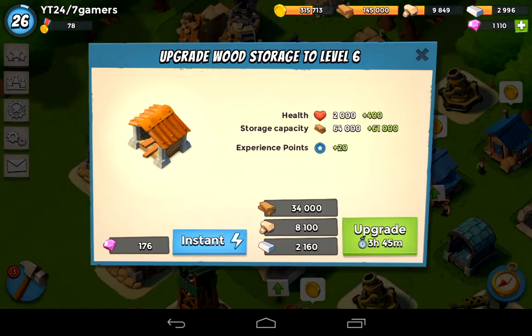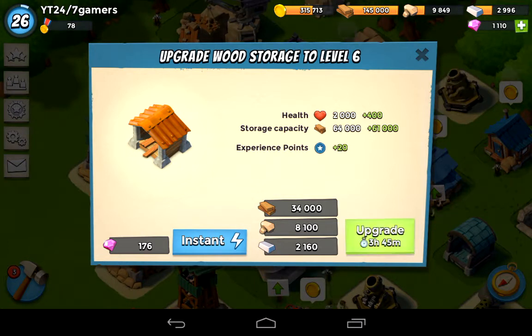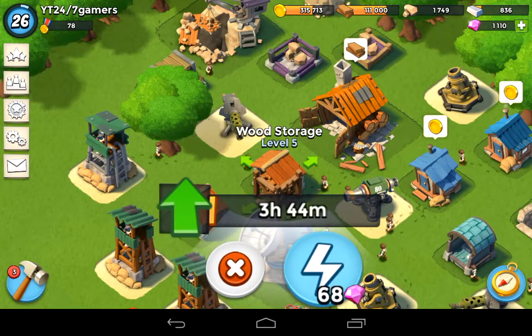It is currently at level 5, and by doing this, core storage capacity will be increasing up plus 61,000. I was hoping to double up, but it's good for only 34,000 wood, 8,100 of the stones, and 2,100 of that iron. With a 3 hour 45 minute wait time, this is actually a really quick one to get up to level 6, and just to keep piling up more wood, doing better upgrades.